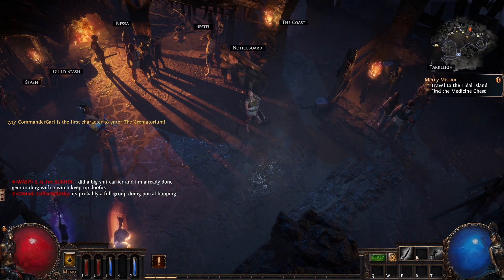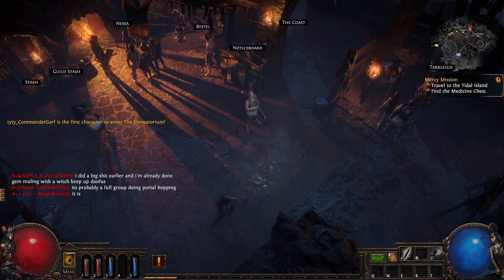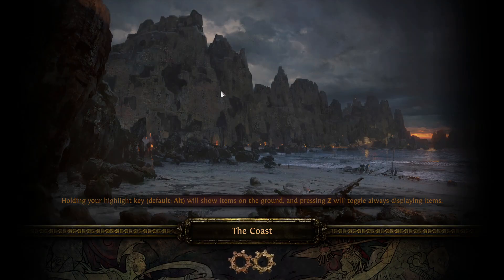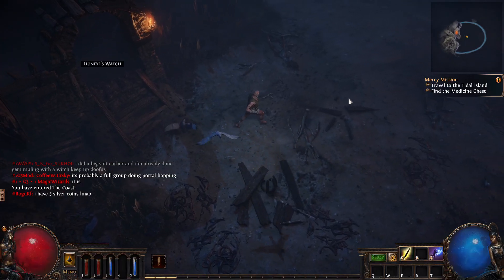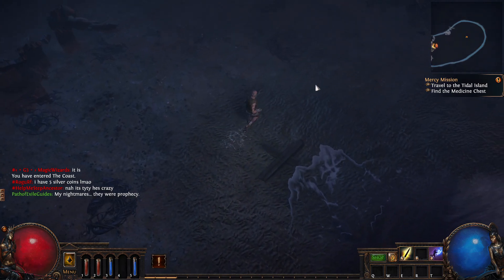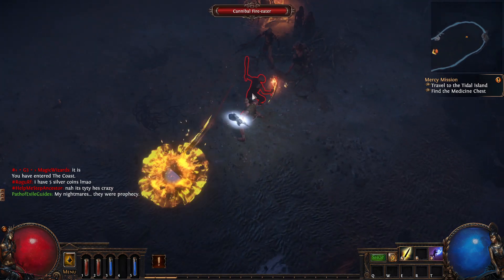I just got the quest to travel to the Tidal Island from Bestel. I'm going to give you guys a quick walkthrough on how to do that. First we're going to go through this area called the Coast and then we're going to try to find the Tidal Island. The minions in this area aren't that important.